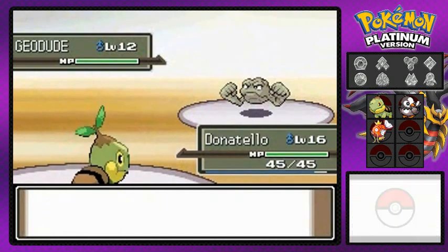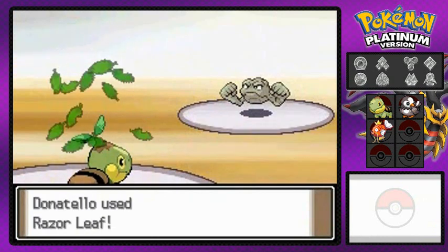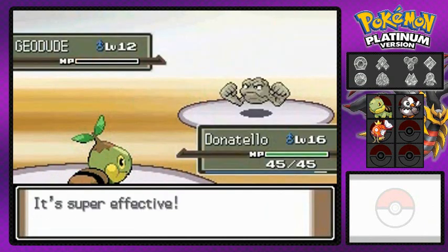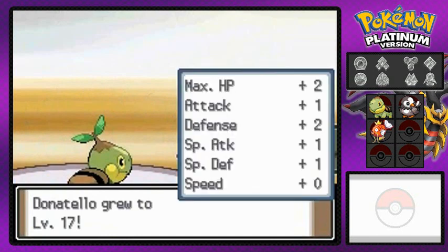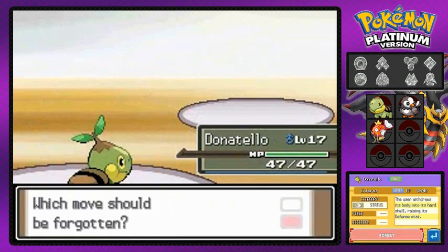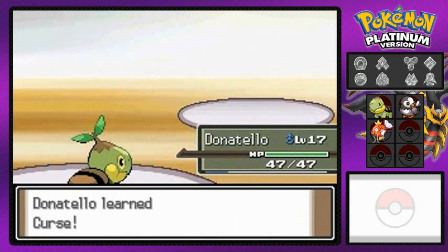He comes out with a Geodude, just like every single rock type gym leader, and Donatello is about to kick some major butt. Using Quick Claw, razor leaf for the win — say goodbye to Geodude! Donatello grows to level 17 and wants to learn Curse. On a non-Ghost type Pokemon, Curse boosts defenses, so I'm actually going to use it.